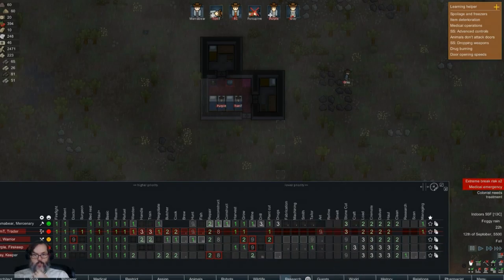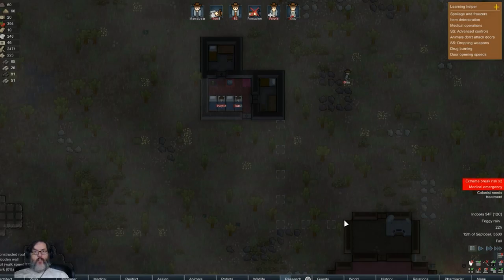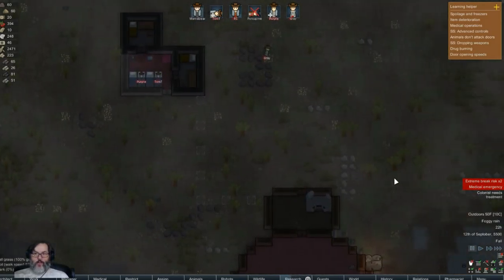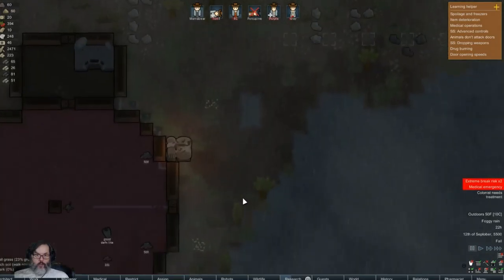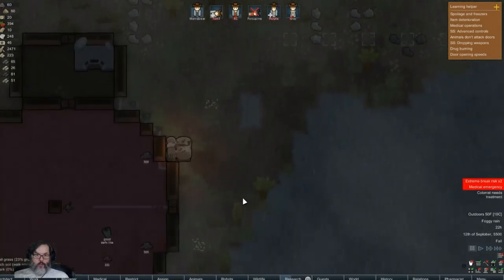Now we don't have anybody doing tailoring which I'm gonna have to revisit. Purple - I guess Purple is nominated - he'll harvest, grow, then he'll do tailoring. And RC - will make you do stone cutting second, and you are already doing it third.